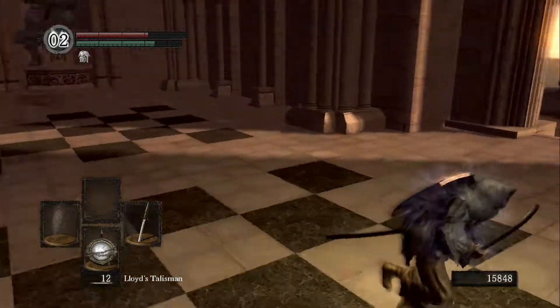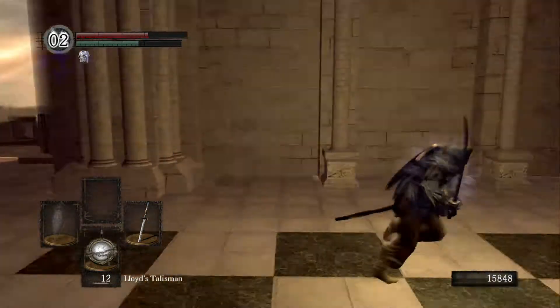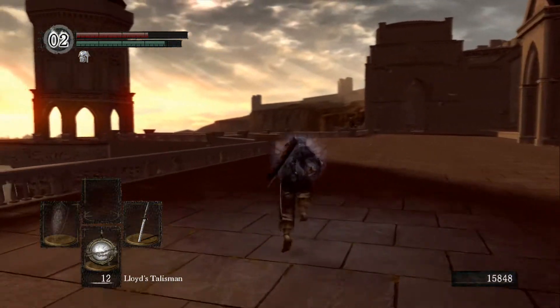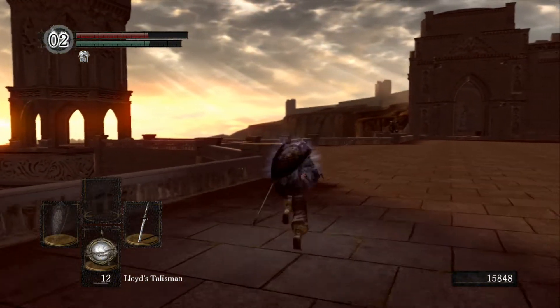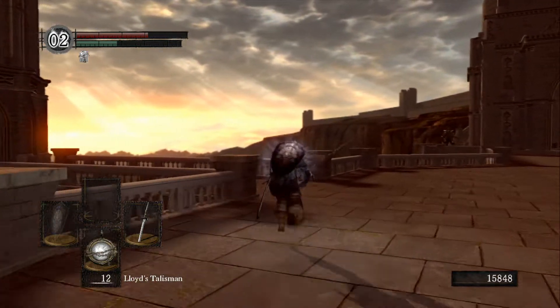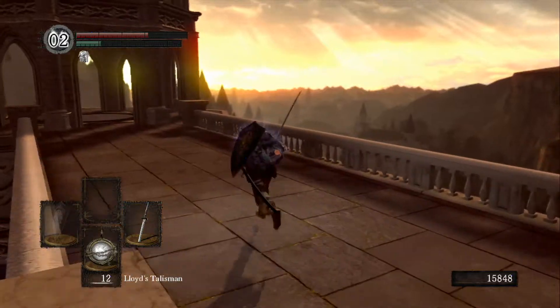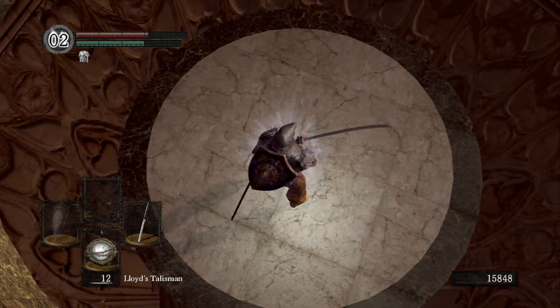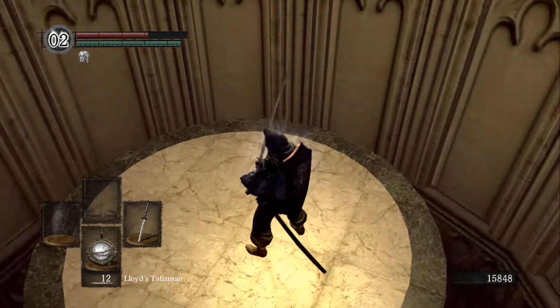Now we're going to the big elevator — the big swirly elevator. Over there where that guy is, that's the way to the library, but until you get the Lord's Vessel it's blocked off by a shimmery yellow door. This is the elevator — just stand on it and it'll trigger, then it permanently goes up and down. It's kind of annoying having to wait for it all the time.